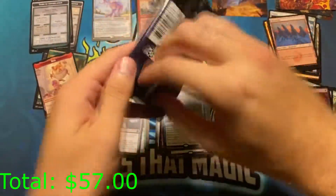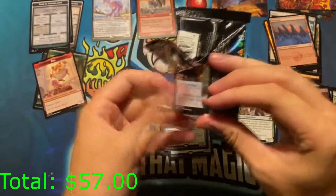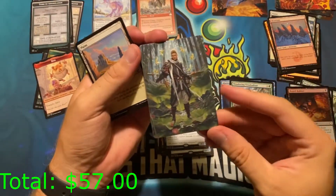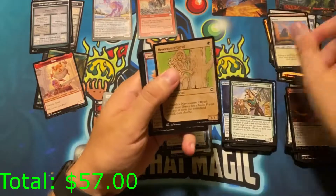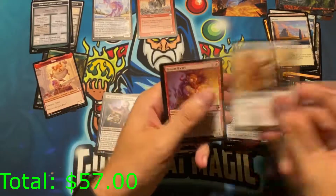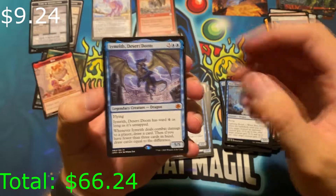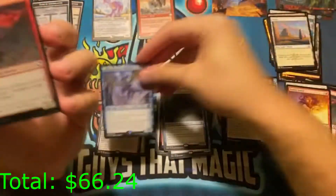Let's open this one up. Treasure token. We have a Master of Flowers — that's exciting. Not signed however. Plains, a bunch of commons. I am a sucker for art cards if you're new to the channel. Imrith Desert Doom — another mythic! This is a very good dragon seeing a lot of play in standard right now. Ward four is legit.